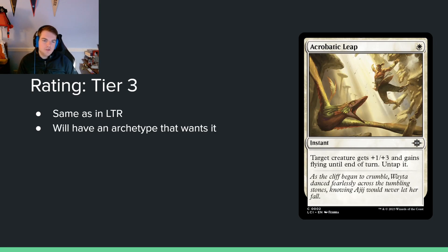Acrobatic Leap — single white mana for an instant. Target creature gets +1/+3 and gains flying until end of turn, and you untap it. This is basically the perfect definition of a tier 3 card. There are always decks that want this, and it is always going to be undervalued, especially on Arena. It's almost never wrong to play one copy. It's a solid card that always does what you want — cheap, efficient, and interacts with the board.